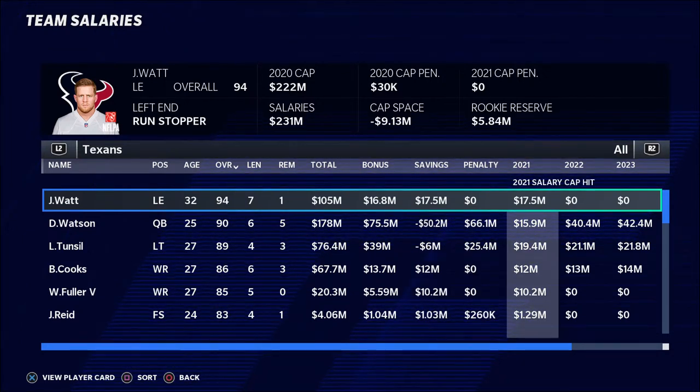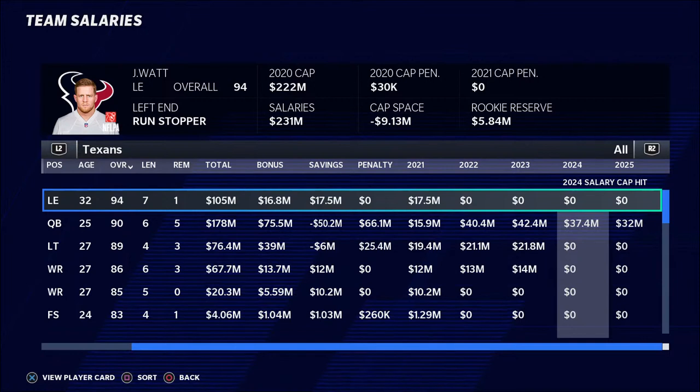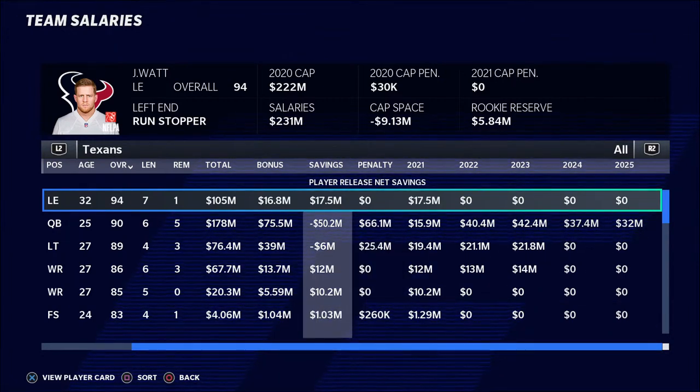I want to tell you what the savings column is telling you, because it might be a little bit confusing. What you're going to do is go to your current year salary — which would be 2021 in this case. It'll show you the out years: 2021, 22, 23, 24, 25. You don't need to pay much attention to 22 through 25. What you need to do is look at the coming year, which is 2021, look at your salary hit, and then look at the penalty that player has. The difference of those two things is essentially how much money you're going to get back if you cut that player, which comes out to the player savings number.